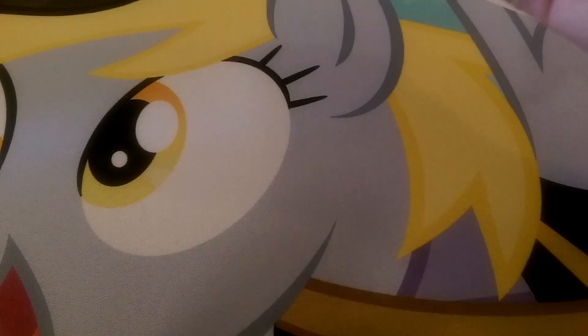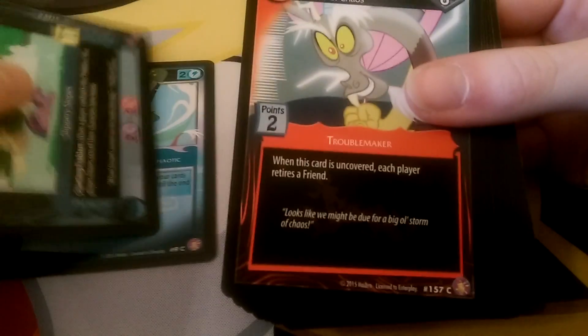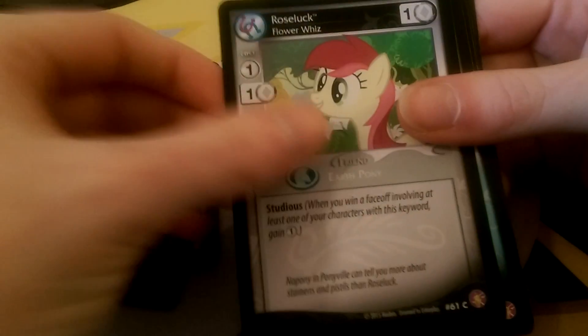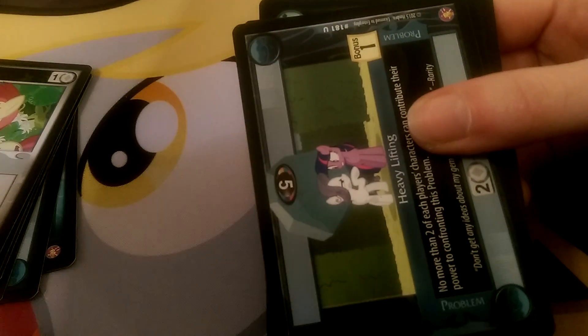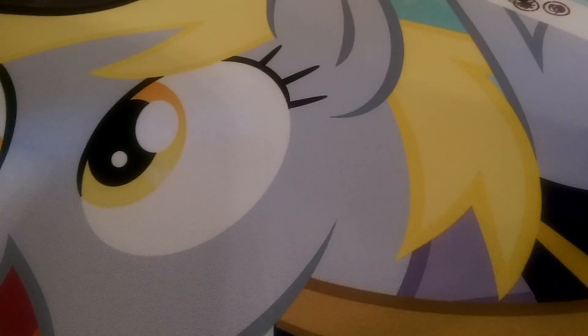So this is the second last one on this side of the box, and then we'll do another video for the other side. So we have Blue Discord, Slippery Slopes, Troublemaker Discord, Sir Lancelot, Sweetie Belle, Traitor, Twinkle Shine, Rose Luck. The rare is Derpy — well, Weather Mayor, since you can't colour Derpy in the card game. We have Heavy Lifting, Gravy Boat, and Fluttershy the colourless friend. So we have two Derpys, which is pretty cool. I like Derpy.